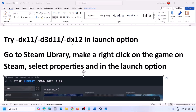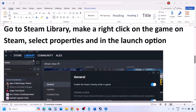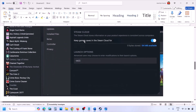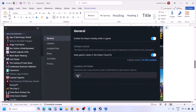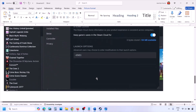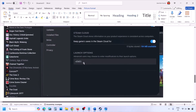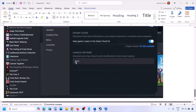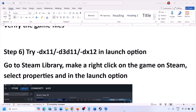The next step is to try DX11 or DX12 in launch options. Go to Steam Library, right-click the game, select Properties, and in the launch options type -DX11 and launch the game. If that doesn't work, type -D3D11, then check. Still not working, try -DX12 and launch the game and check.